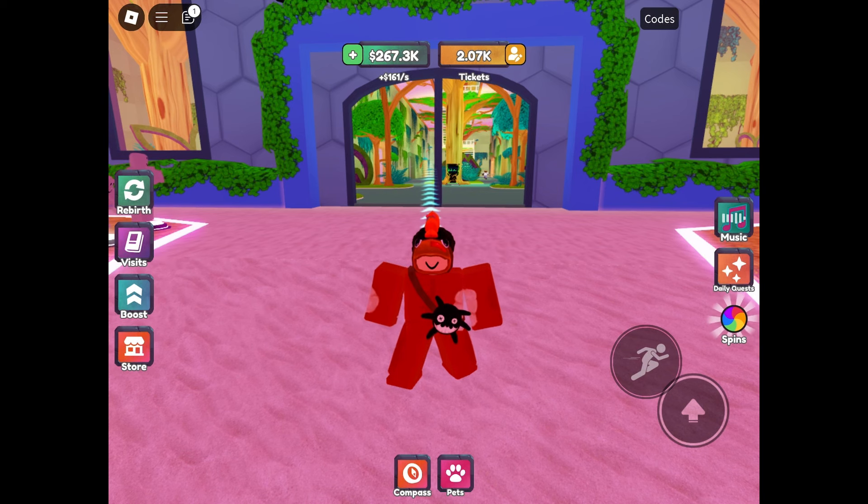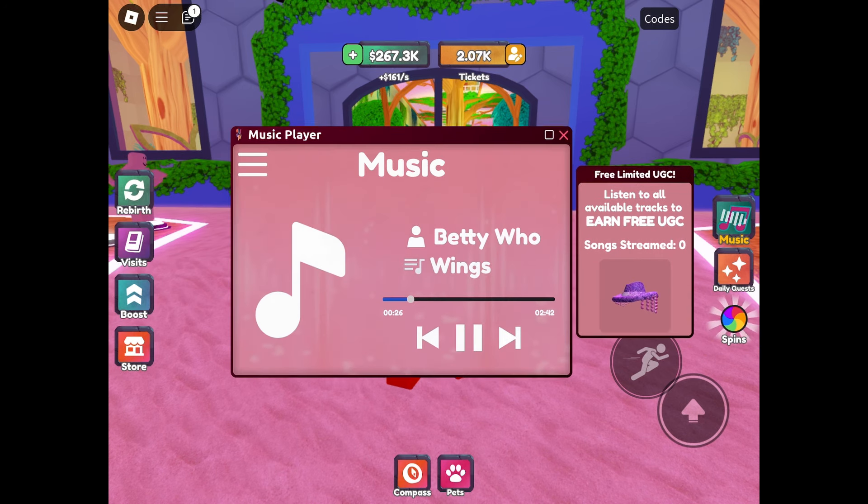When you are in the game, click the button that says music on the right side of your screen. You basically have to listen to all the music here. It is really simple and straightforward. You can AFK in the meantime. There are 6 songs in total.